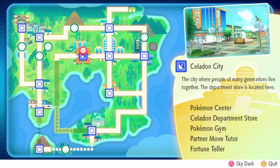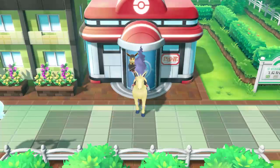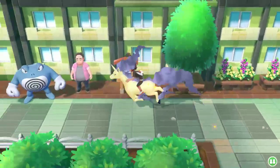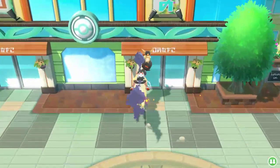TM7 Protect. The first thing you're going to want to do is fly to Celadon City. Make your way over here to the department store, all the way on the left. It's a big store, you can't miss it.